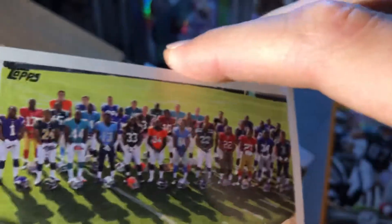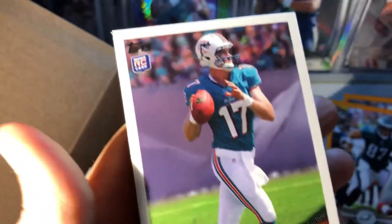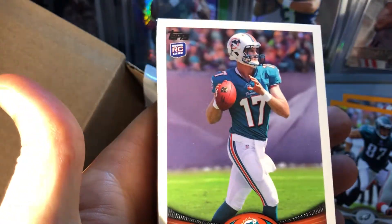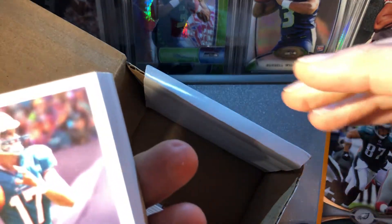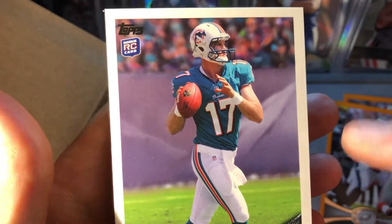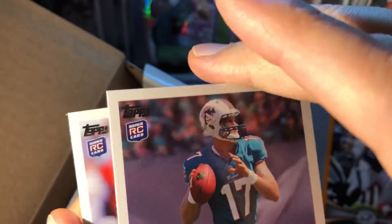These ones are all stuck together too. Here's the base rookie premiere — oh yeah, there's a Tannehill! Wow, that looks clean. We got a nice Tannehill. It might be a little thicker on the right, but not too bad. I'll keep that in the good pile.